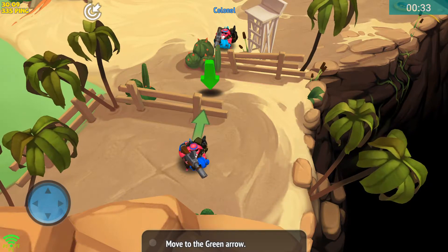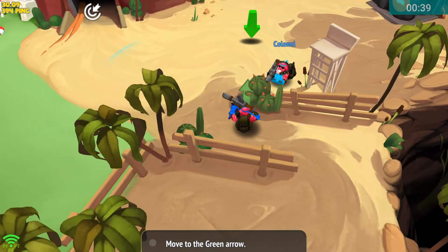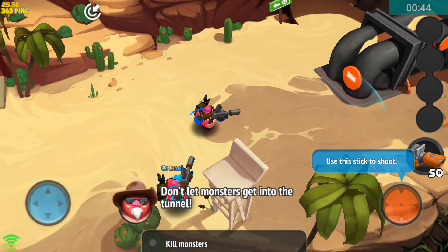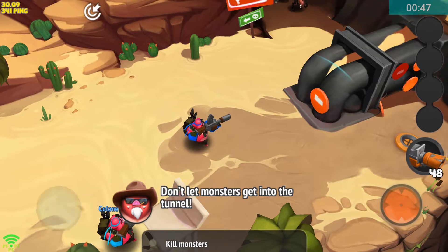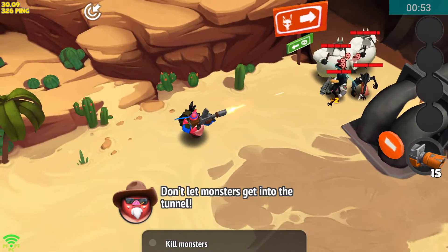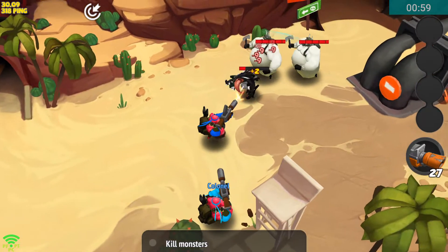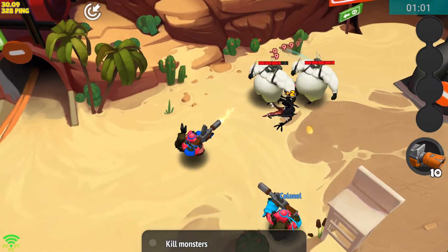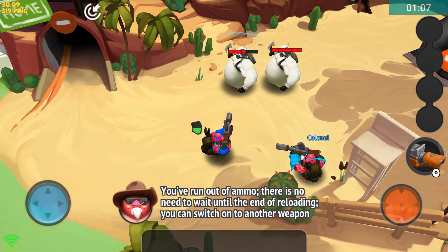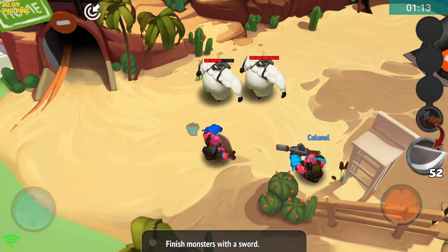Let's go into the introduction of this game and see how it goes. We gotta move the green arrow — pretty smooth so far. Use the stick to shoot. There's no need to wait until the end of reloading — you can switch to another weapon. How do I switch? I see.